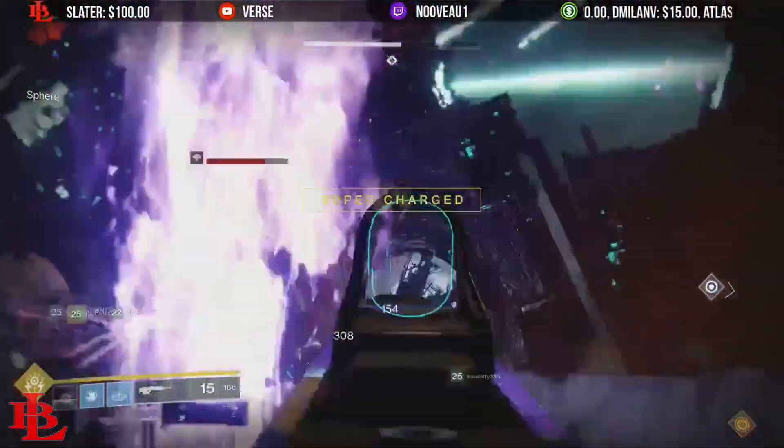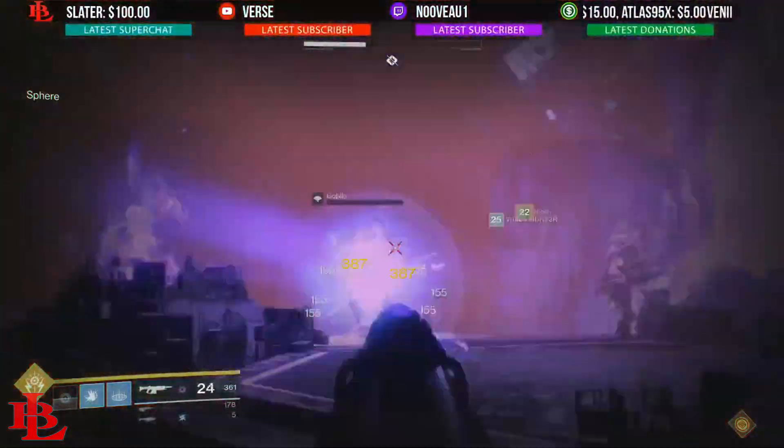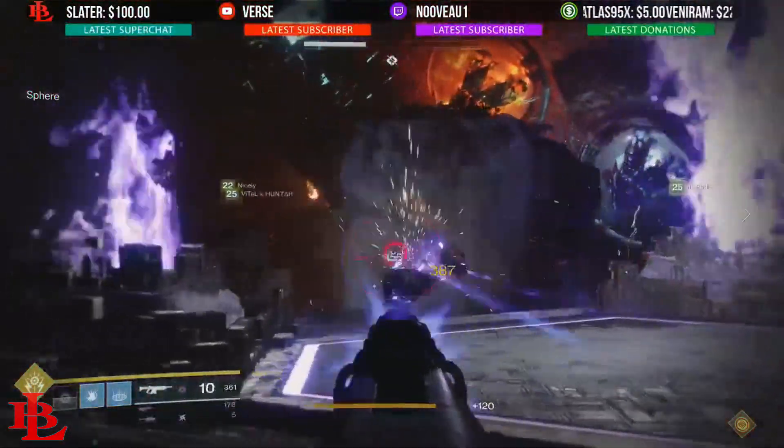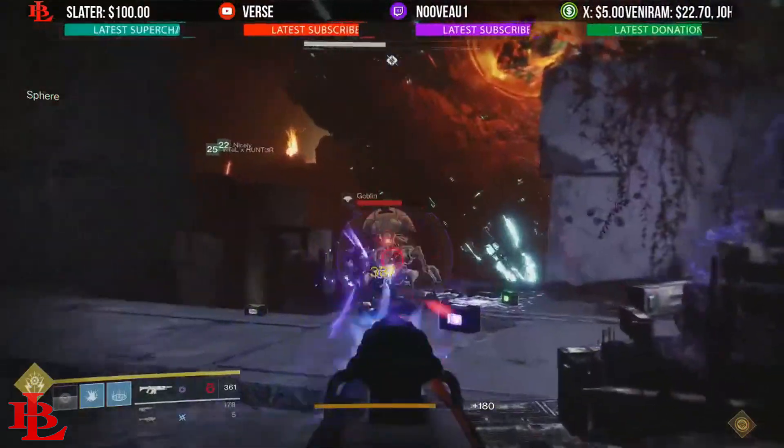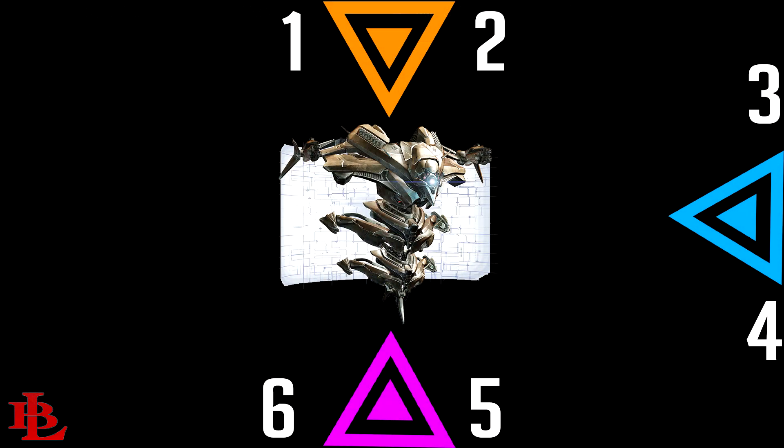What you're going to do is divide yourselves into groups of two — two people on one side, two people on another side, two people on the last side. You're going to designate everybody by elements: two people go to the solar triangle, two people go to the void triangle, and two people go to the arc triangle.